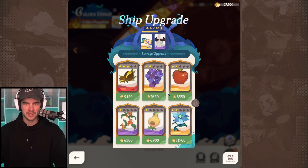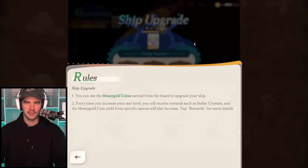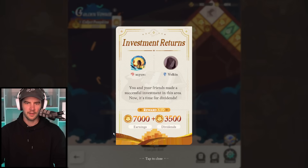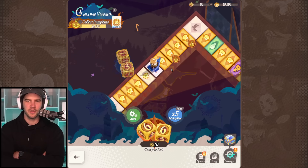Let's go here and upgrade some of these. There we go, we've already got that. Let's go back and do our times-10 roll. Look at that - the big dividends kicking in again. Let's auto this.